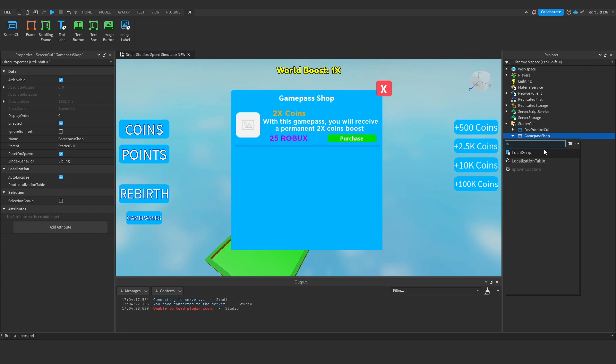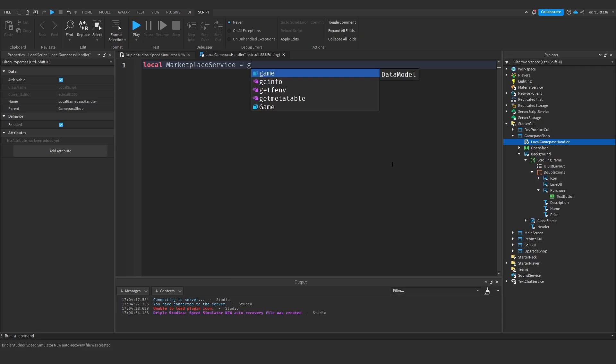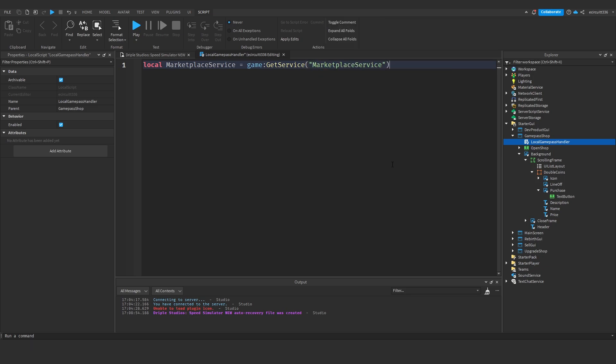Under our game pass shop GUI we're going to add a LocalScript — this will be our local game pass handler. We'll also have a server-side script, but for now we're focusing on button presses. First we need to get MarketplaceService: local MarketplaceService = game:GetService('MarketplaceService'). We need this for game passes, developer products, third-party sales, avatar items — anything like that requires MarketplaceService.